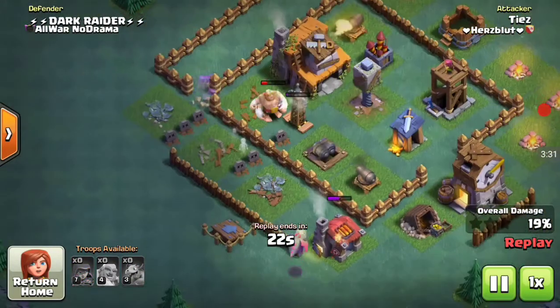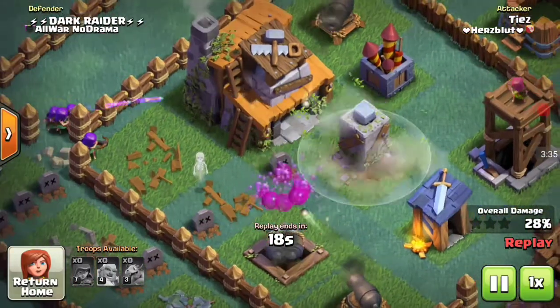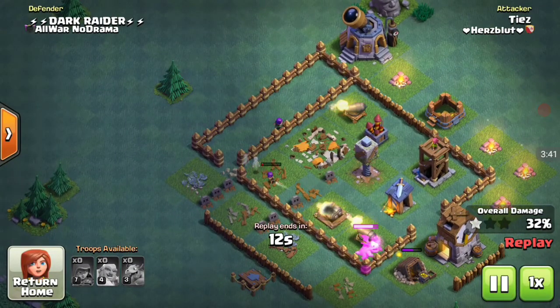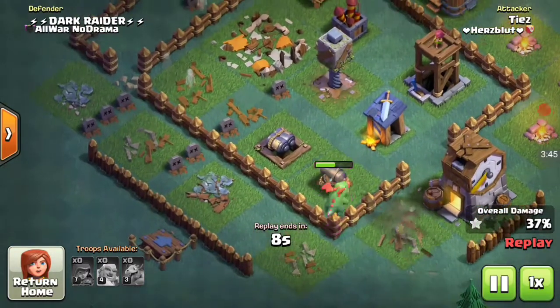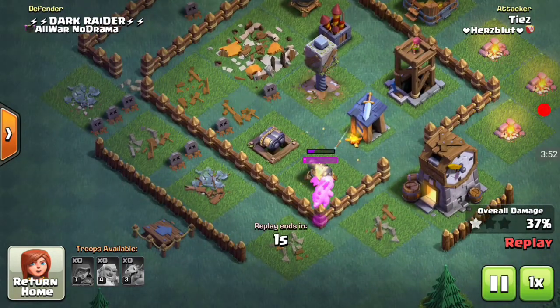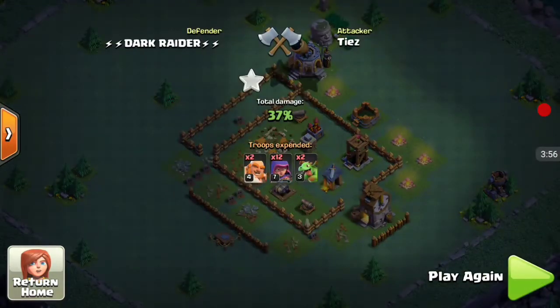Here is his last baby dragon and some archers on the town hall, but luckily our crusher saves us by killing the giant. Now there is only one baby dragon left for cleanup. He got 37 percent — I got 70 and he got 37, so that's a win for me.